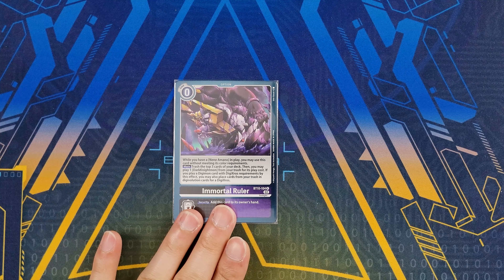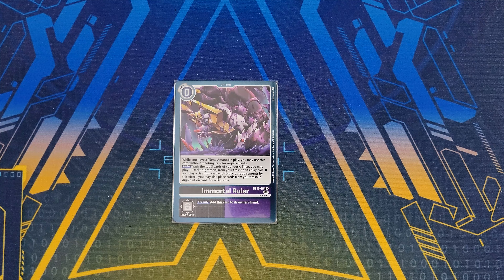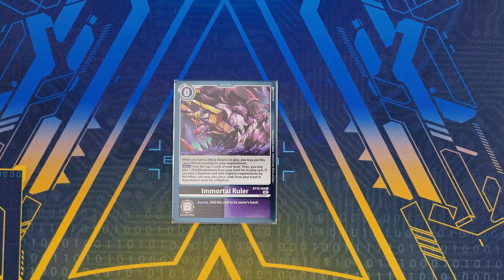Last but not least for options, we have Immortal Ruler. For zero cost, it requires a black and purple source, but if you have Nene in play you don't need to meet the color requirements. This lets you trash the top three cards of your deck and hard play a Dark Knightmon from your trash by paying its cost, or Digicross it using sources from your trash as well. It keeps your Dark Knightmon cycling again and again — de-Digivolving, popping things — giving you extra access to Dark Knightmon repeatedly.